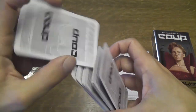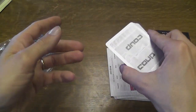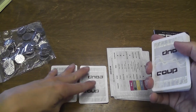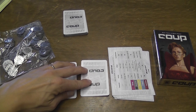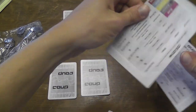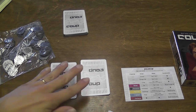You shuffle together all of these cards, and then at the beginning of the game you give two of them face down to each player. You also assign two coins to start the game to each player, and you give each player a player aid. This is super important, especially early on when players are learning the game. And the game is ready to start.